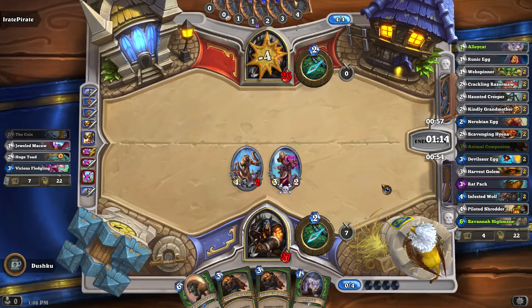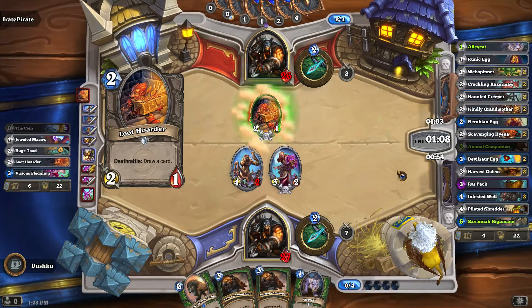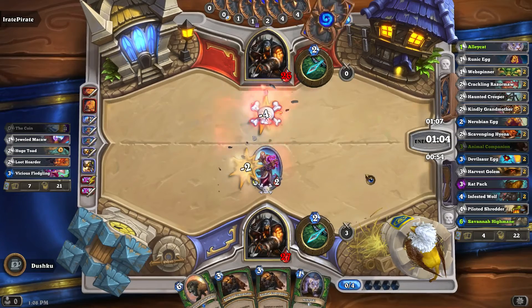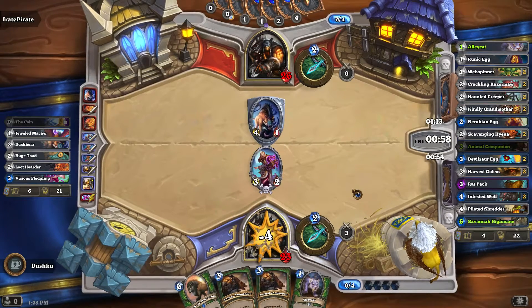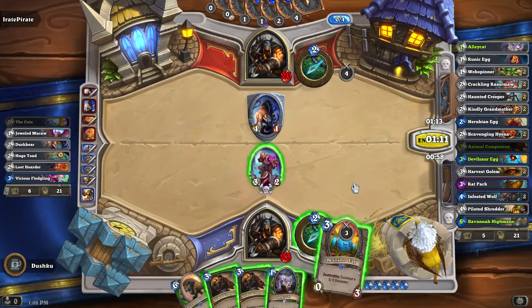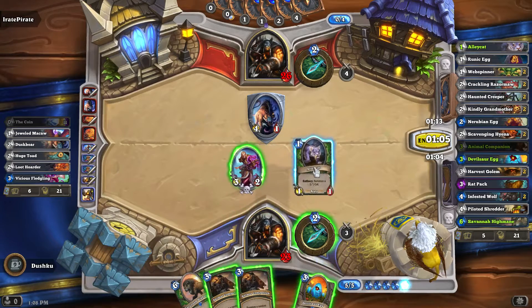Keep on board controlling and nailing him — that's all you can hope for really. This one draws a card on death. That's a nice thing — yield from the palette and trap. Alright, that's only got 1 health so the alley cat will be plenty here. Devil-saur egg or animal companion? Let's make it the devilsaur egg.